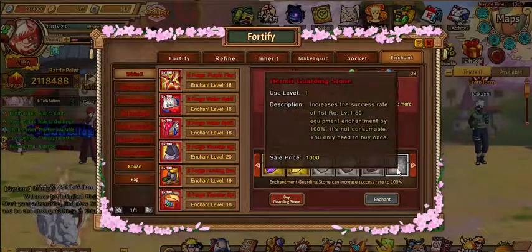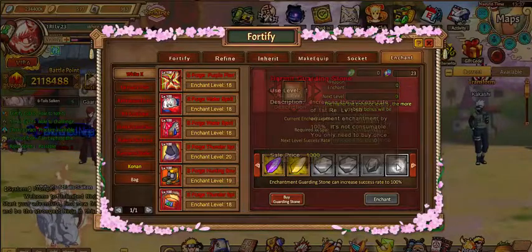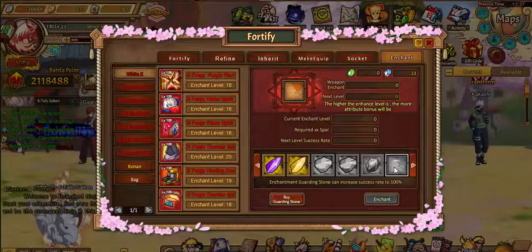Then you see this — Hermit Guarding Stone. You can't buy it because there's no tower for it. It requires First Reincarnation level 50 to get up to it. Yeah, you can see how it won't let me stay on there. But watch this — you can still click on it.